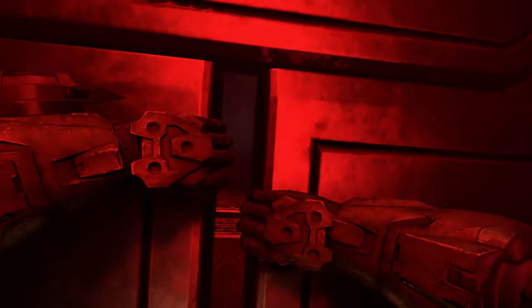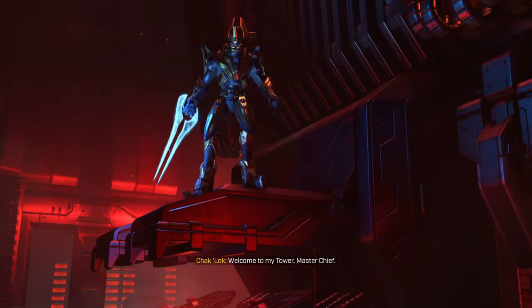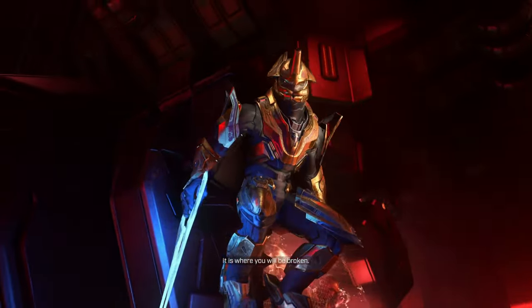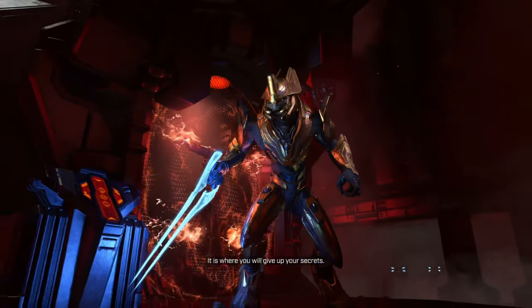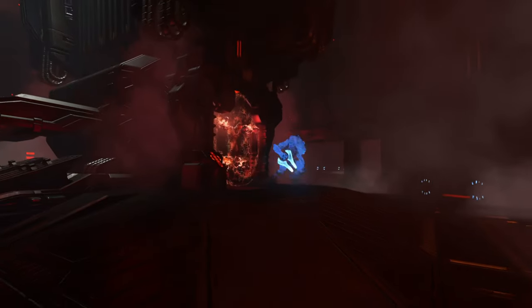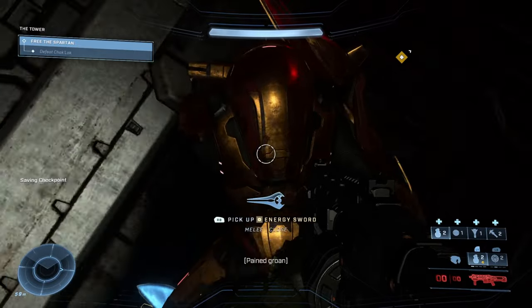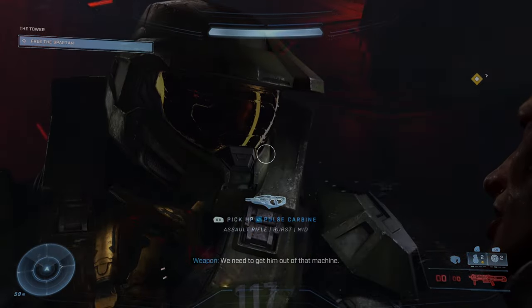While facing off against Chacklock in order to rescue the imprisoned and tortured Griffin, the Weapon suggested that Master Chief should use Griffin's threat sensor to combat the elite's active camouflage. While Master Chief was able to defeat Chacklock, unfortunately Griffin was already too close to death due to his severe wounds from being tortured for too long.